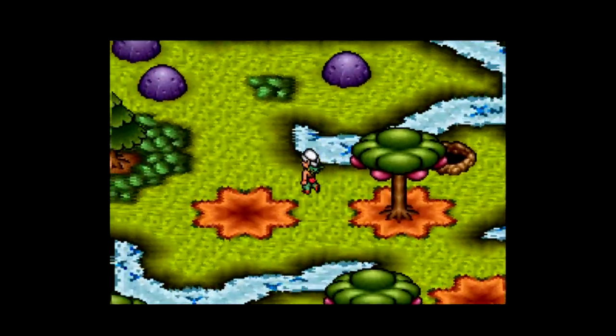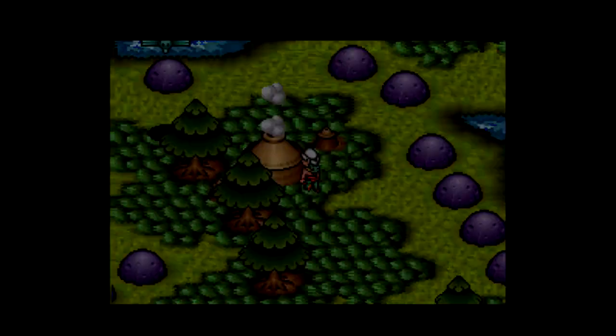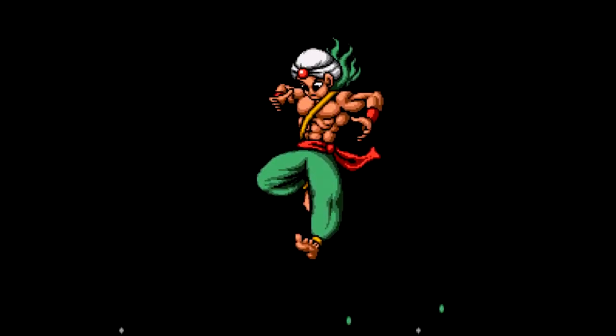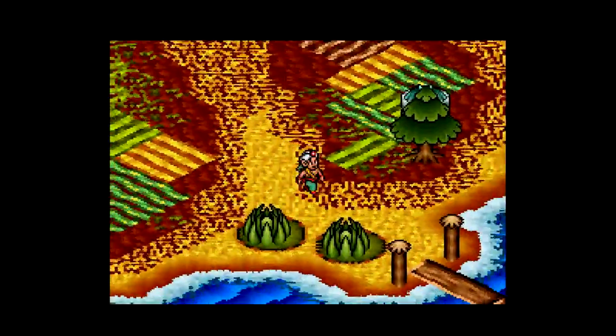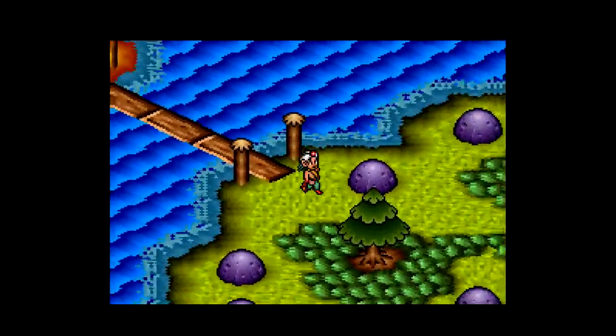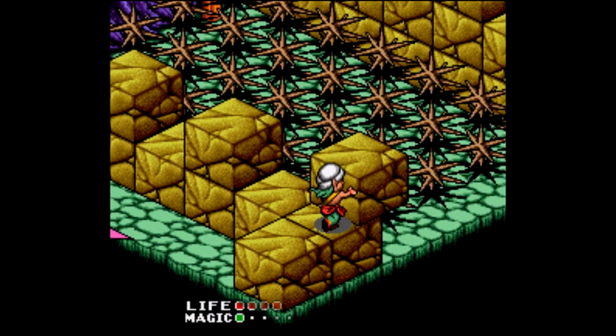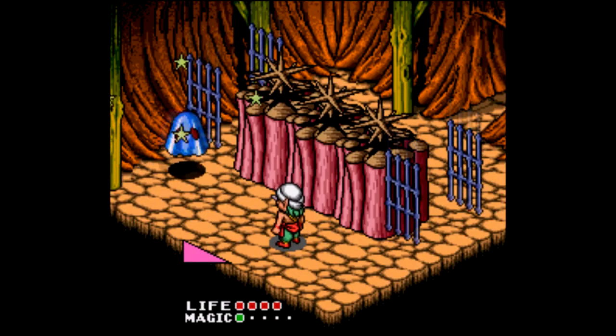It should be noted that there are also multiple entrances and exits for each dungeon, so once you've completed collecting orbs in one area, it's time to go out onto the world map and find another entrance. You can rotate the map using the L and R buttons, which is handy. Once you defeat the dungeon guardian, a path will open up on the world map and you move on to the next area. Just like Brainlord, which I looked at a few weeks ago, Equinox is an adventure game where the meat and potatoes of the gameplay is in the puzzles.